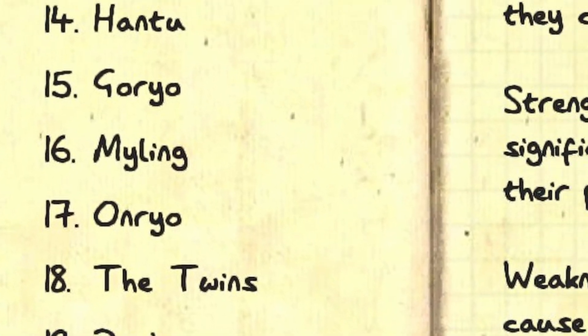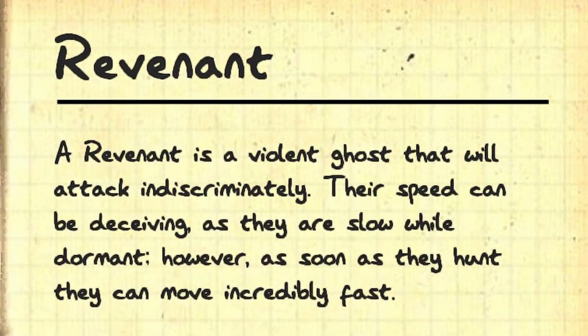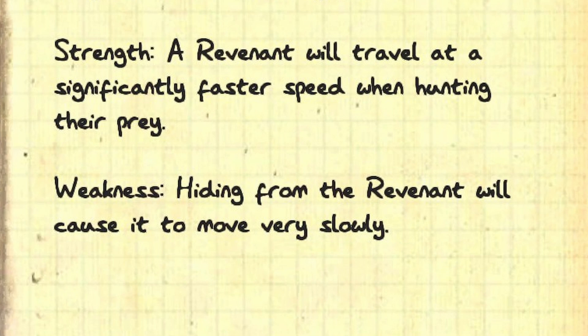The current description for the Revenant says the following: a Revenant is a violent ghost that will attack indiscriminately. Their speed can be deceiving as they are slow while dormant. However, as soon as they hunt they can move incredibly fast. Strength: a Revenant will travel at significantly faster speed when hunting their prey. Weakness: hiding from the Revenant will cause it to move very slowly. The evidence you need is ghost orbs, ghost writing, and freezing temps.